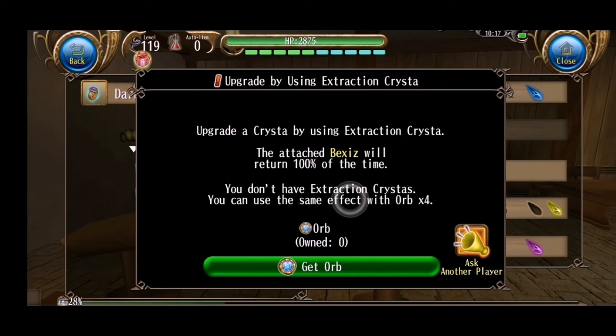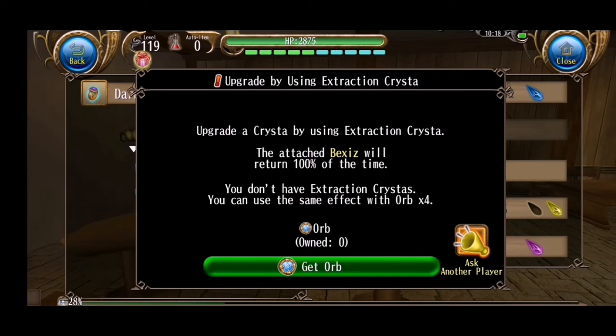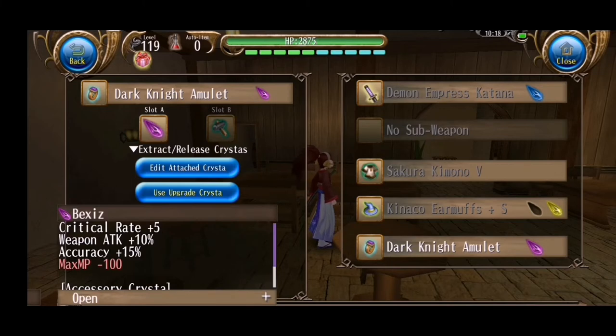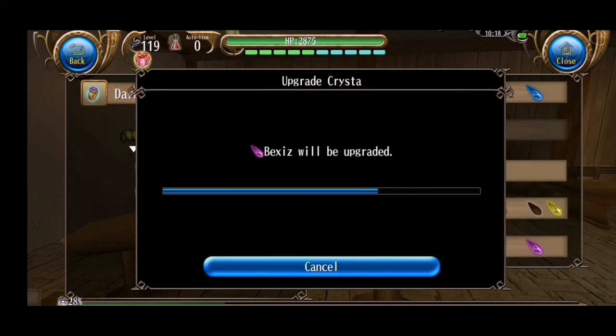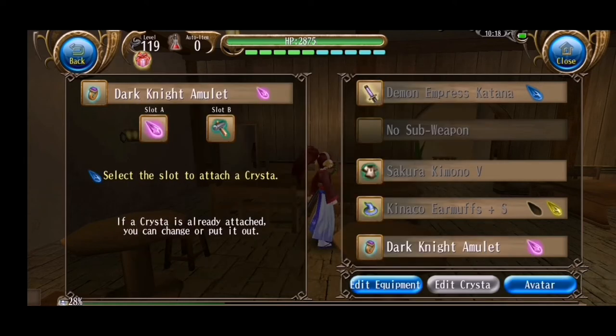At the same time, it will show you if you have orbs. As you can see, I don't have orbs right now. In the corner, you have the option to request it from players. Since I don't want to use any of these options, I'm gonna upgrade it normally with the 75% chance. It will show you this message about the upgrade and whether your crystal returned. Now it is shining because it's upgraded.